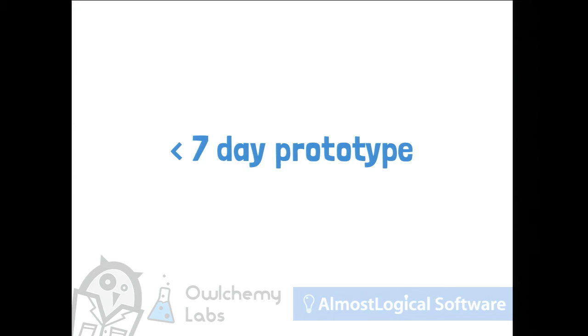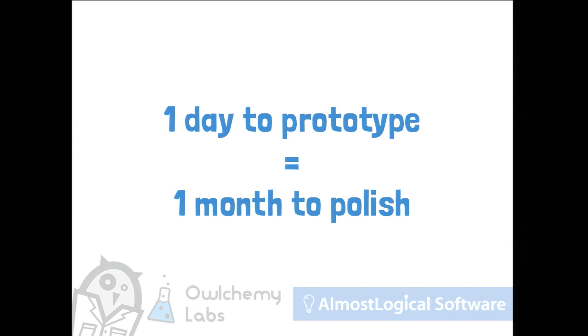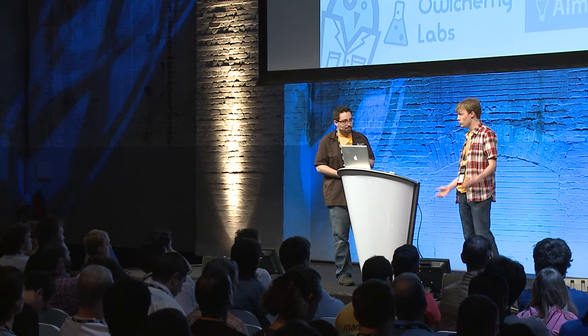To wrap this part up, we have a rule: you need to develop a prototype in less than seven days. The actual code and project you're writing needs to take less than seven days. For every day you take developing a prototype, it takes about a month to polish it. This one took about six to seven days, and it took about six to seven months to polish. Yet we were working on those stupid conveyor belt prototypes for way too long.